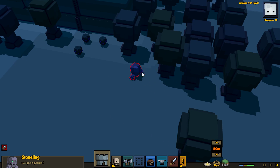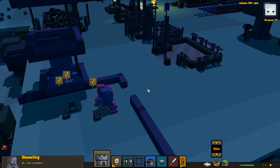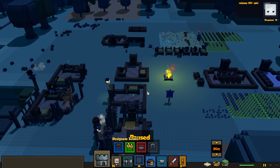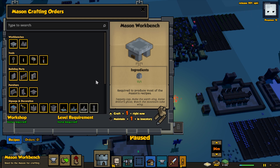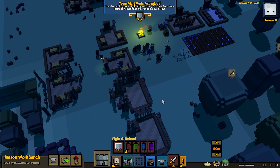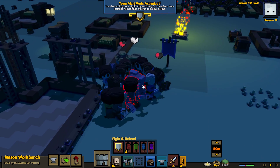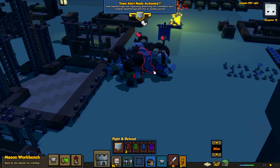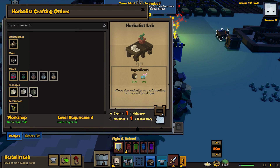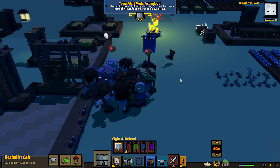Invader's approaching — seems to just be one of these stoneling guys, so I'm not too worried. It just says he's just a pebble, so I'm assuming that means he's not very strong. We never even finished building that — I'm surprised no one got that done. They've probably just been prioritizing all these buildings. Everyone gather up. Our one footman got a new skill. I think they automatically used that one potion I crafted — they just automatically took it.